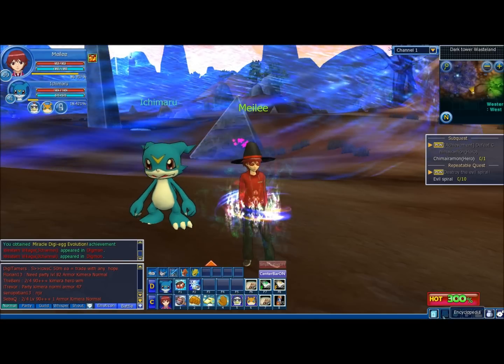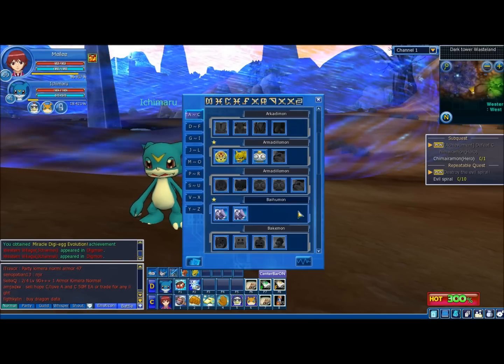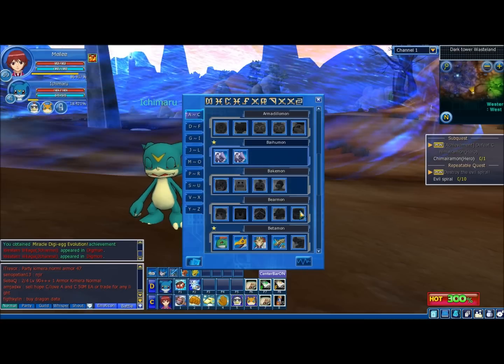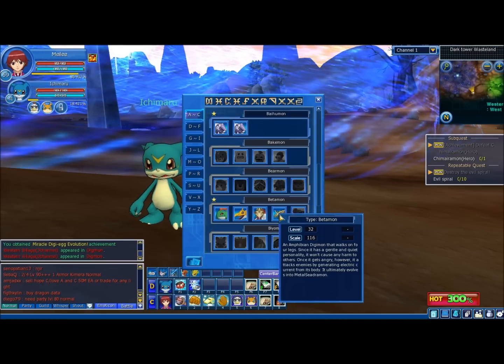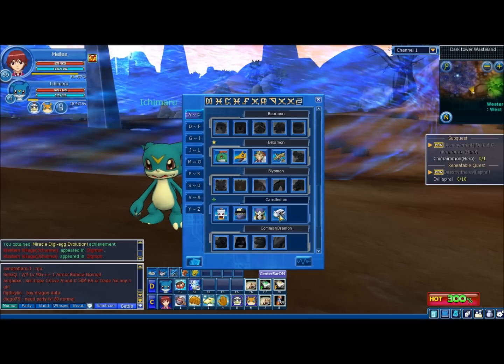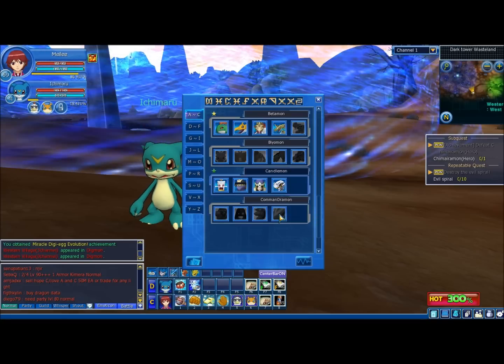Something I didn't talk about last time is that we now have an encyclopedia, where you can take a quick look at all the Digimon you've got, and if you hover over them, it will even tell you what level and what percentage that Digimon is at. So, yay!